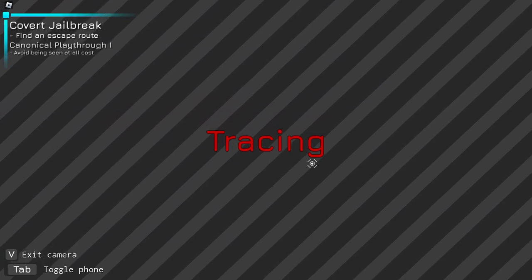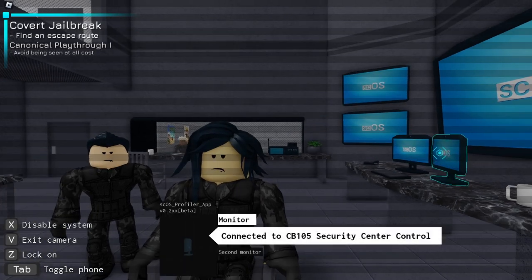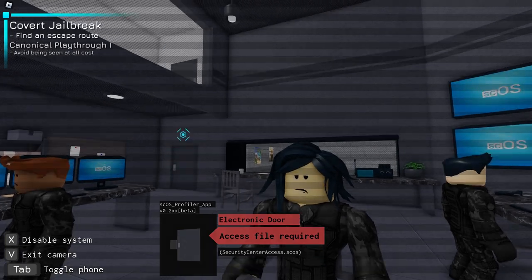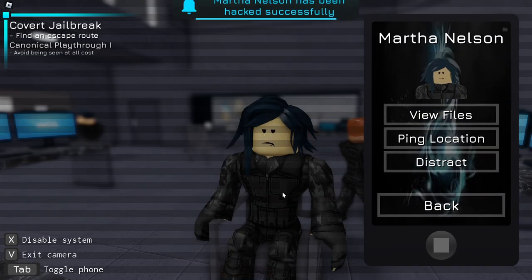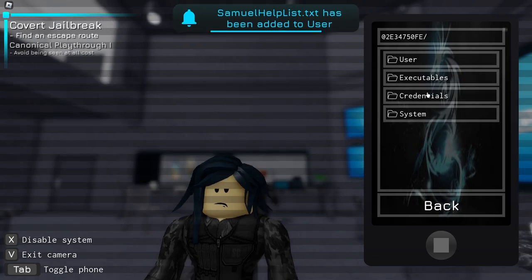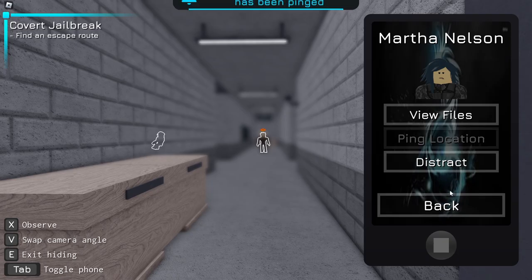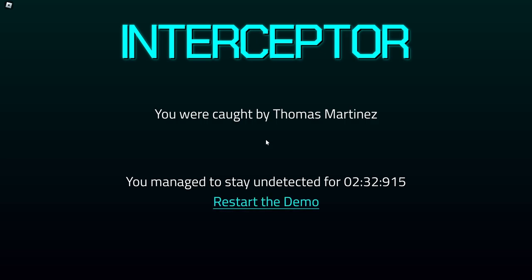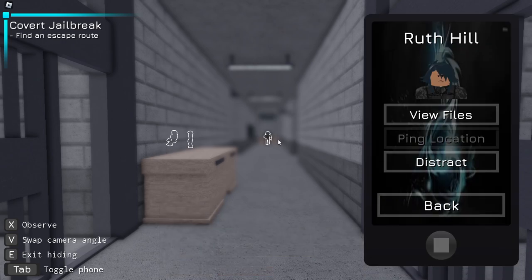All right, let's trace this camera to its source. There's a lot of monitors — this is the room I have to get into. What if I intercept this? It's got a gym membership — okay, so I have security center access. Was I not hiding? Okay, he's coming back.